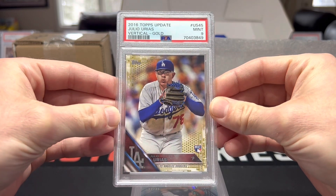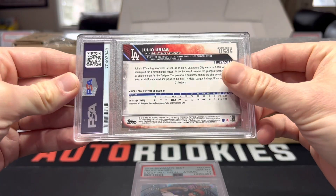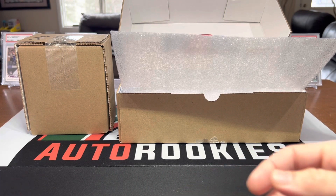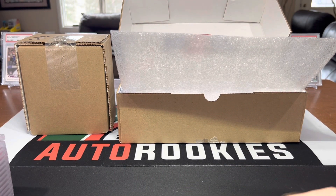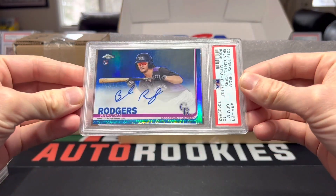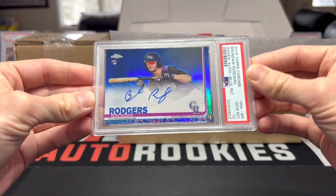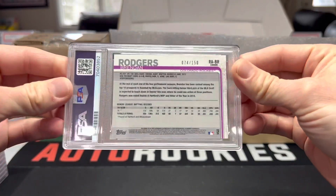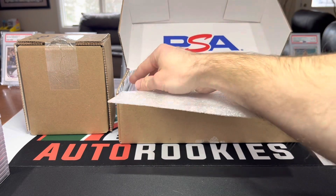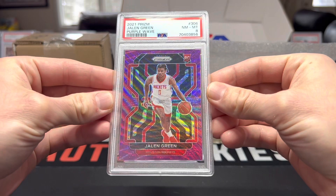Topps gold rookie Julio Urias, that's a nice one, 1002 out of 2016. A few more left in this box - Brendan Rogers Topps Chrome auto rookie blue refractor, 74 of 150, that's sick. Purple wave Jalen Green, got an eight on that one - I definitely wasn't expecting that.